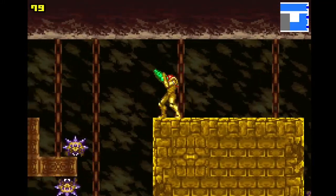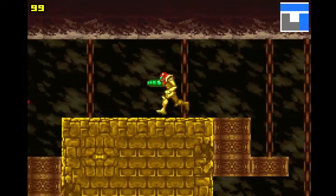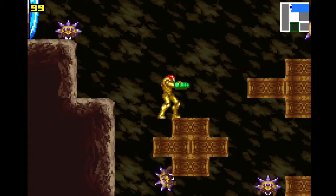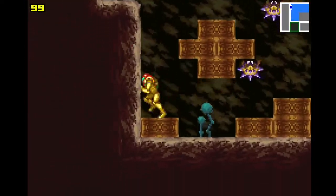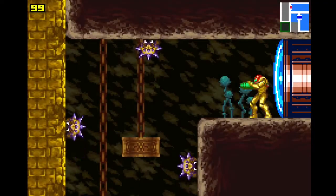I never liked Zero Mission's wall jump. The wall jump in Zero Mission isn't terrible — you can do the one-side wall jumps, but they aren't as easy to do as Super Metroid's. Because you need to be fully on the wall or else it won't activate, which is annoying. In Super Metroid you can have like one pixel on the wall and it'll activate, and it's nice.